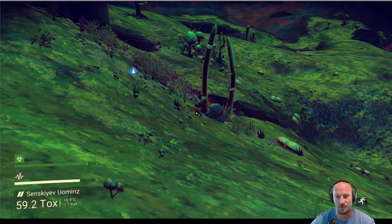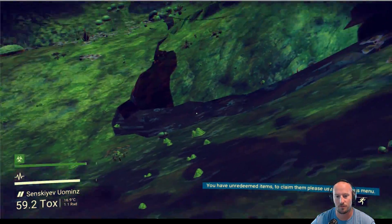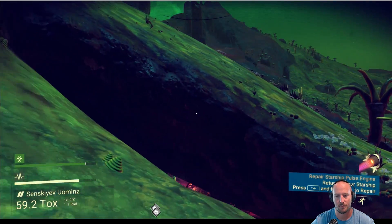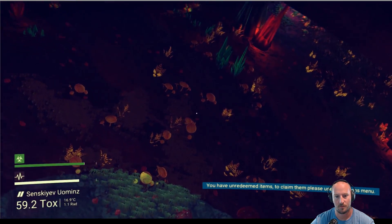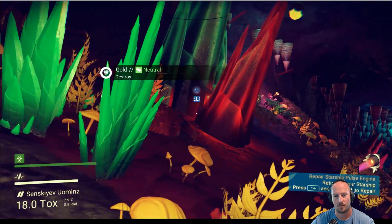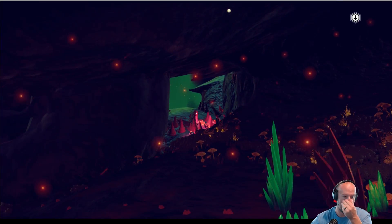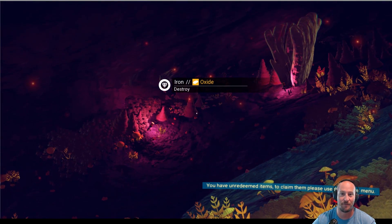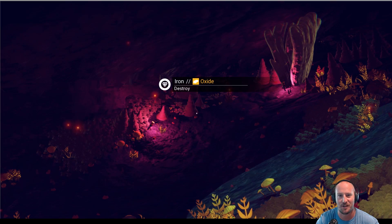We're going to need some more zinc here. What is this? Is this it? No, it's not. What is down there? Gold. Okay, so I just went down into this cave, but this is where I'm going to wrap this episode up. I've got to find some more zinc, and we can finally fix this last part of our ship. Thank you guys for watching. Hope you guys enjoyed it, and we'll see you guys next time. Bye.